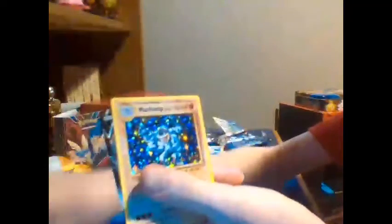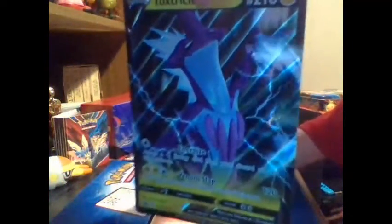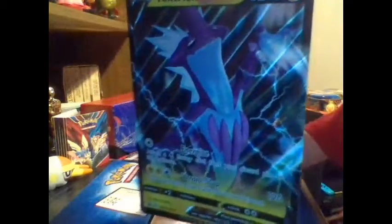Not bad. This last pack we kind of made up for our terrible pack luck. But overall, we got a Mudsdale reverse holo, two holos — a Toxicroak and a Machamp holo. And the one ultra rare was a Toxtricity V we got out of our promo box, and then we just got the bigger version of it. I hope you guys enjoyed the video. Make sure you guys drink grass, eat water, and most importantly don't touch the stove. See you guys in the next video. Bye.